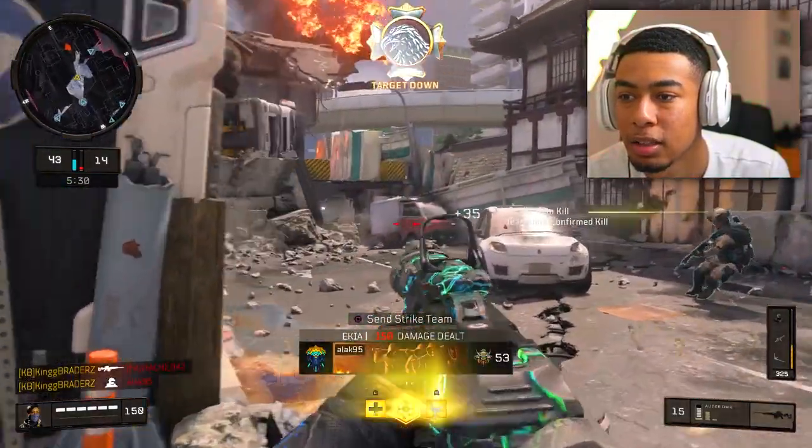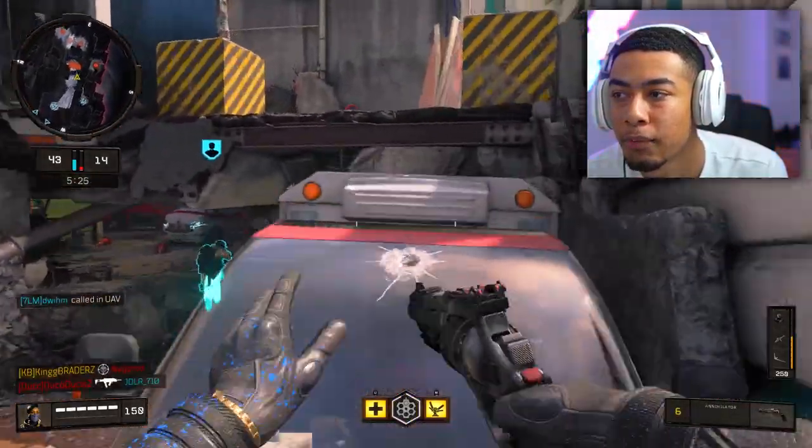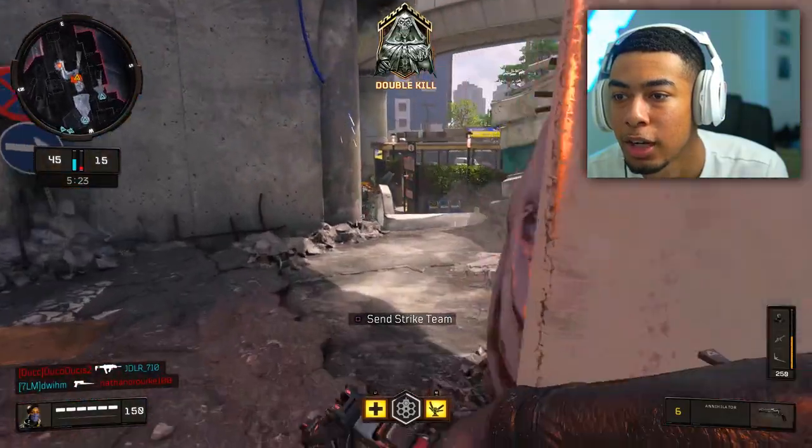For some reason my teammate's missing shots. Ruthless - got the annihilator as well. Climb up here. Stripes is going down low.